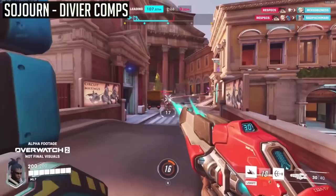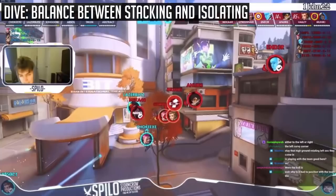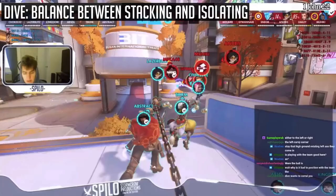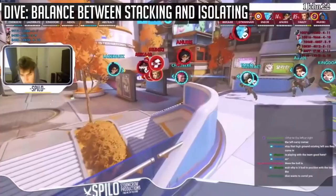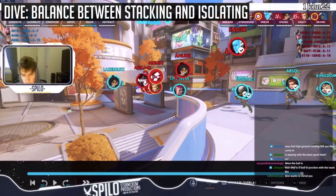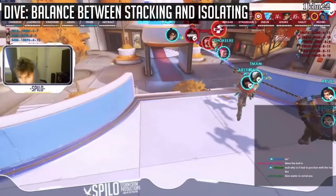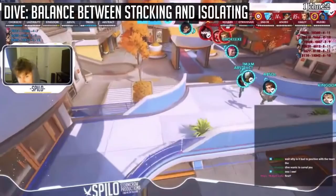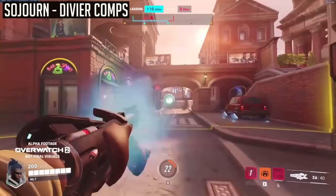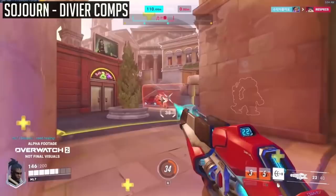As Spylo explains with a clip on Busan: you don't want to position on top of the team because it allows the enemy team to dive you without taking damage, since there's only one LOS where you're actually putting out damage. Whereas if you position just slightly off, not too much — where you can still be Harmony Orbed or Armor Packed — you can poke those pre-jumps and remove the cover divers rely on. Dive wants to corral you. Stacking against dive is not the answer — it's being in positions where you can peel for each other but poke out dive before the fight happens. Note that you can be more aggressive than a Cassidy due to your increased mobility, and in Overwatch 2 there will be fewer heroes to contest your angles.